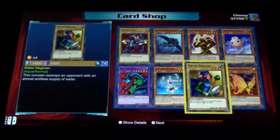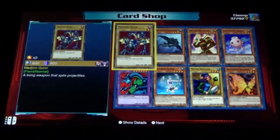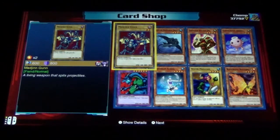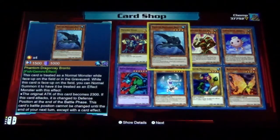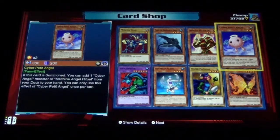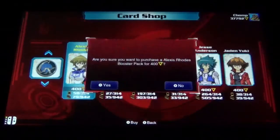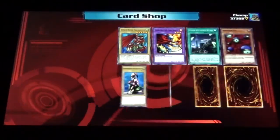Yeah, a lot of normal monsters. Blazewing Butterfly, Water Magician, Aquarian Elisa, Aqua Dragon, Magin, Gun, Phantom, Dragon Ray, Bronto, Enraged Battle Ox, and Cyber Petite Angel. Those last two are variants of normal monsters.